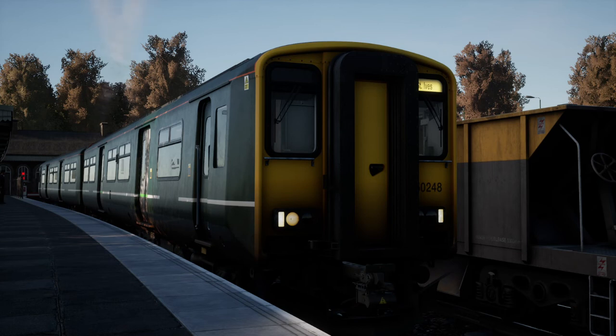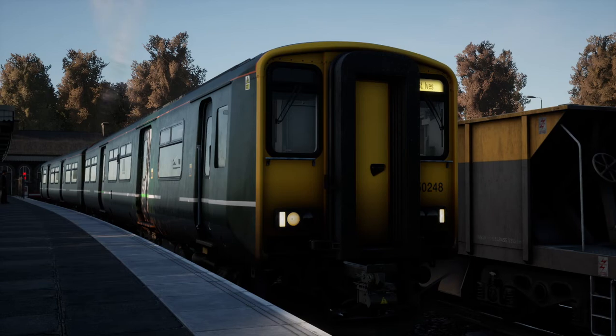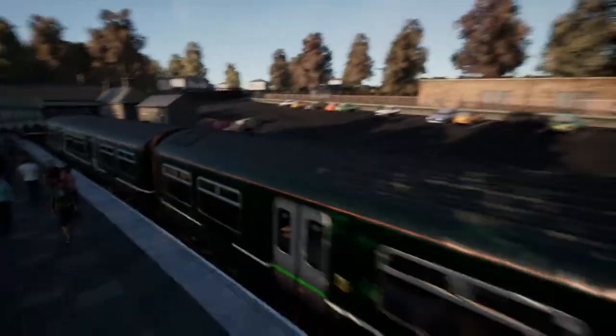Hello everybody and welcome to Train Sim World 2. Today we are back on West Cornwall Opal — that's the route name — and we're back doing more liveries because there are so many possibilities for this route.